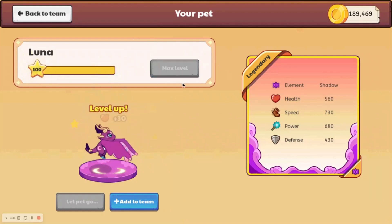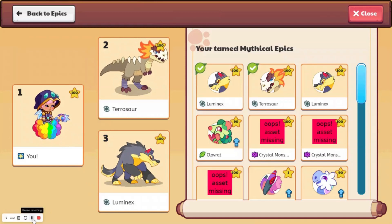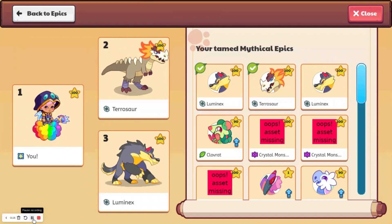So we'll spend the 930 gold, and Luna is now level 100. It just gained a bunch of power and hearts, so I'm going to do that with all my pets, or my epics.